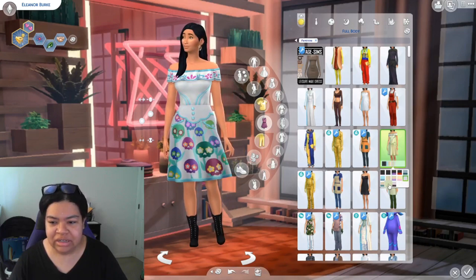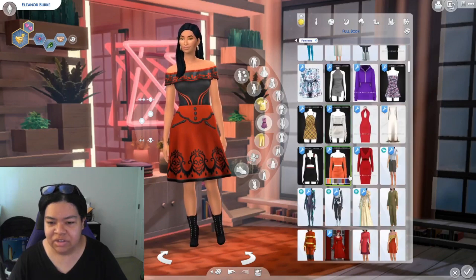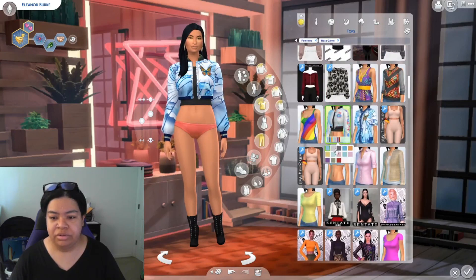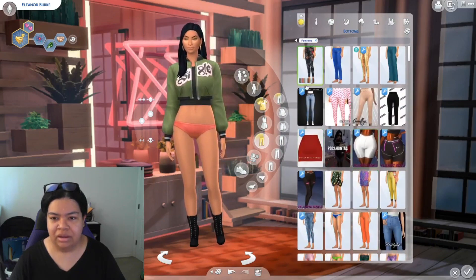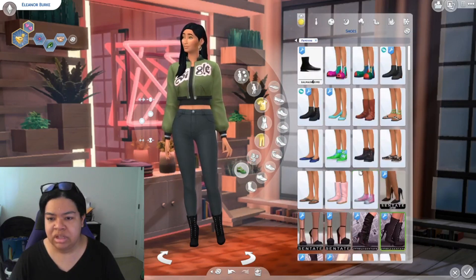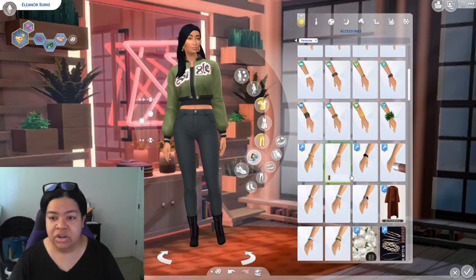Okay, now this dress is fire! These are really, really pretty designs. Oh my gosh, I love this red one on her so much. If I was to jazz it up a little bit, I want to put her back in the jacket that we found, and give her those plain jeans. I don't think there are any shoes to go with this, and I couldn't find any hats in the hat section either.